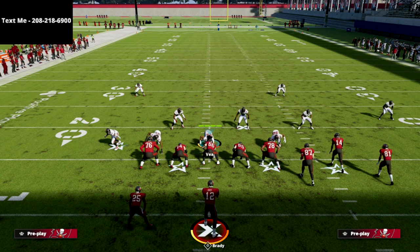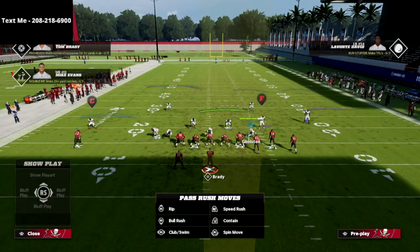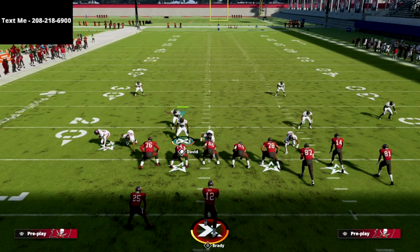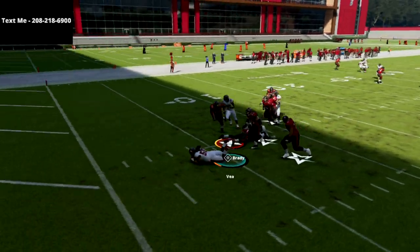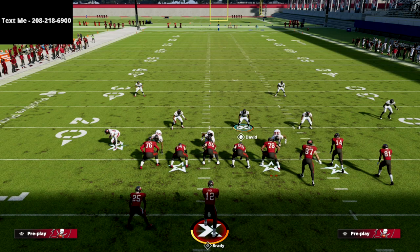I want to give you an adjustment that's going to free up your user to help on crossing routes or post routes. All we're going to do is spread the line, crash the line down, and put Golston on a bluff blitz — that puts him on a three-red hook zone. Now I'm free to user Lavonte David, who has the lurker ability. My coverage is still intact, but now I have the ability to go help on coverage. And there you saw incredible pressure from the 3-3-5 odd, absolutely screaming against a blocked running back — two-man or three-man pressure, instant heat.